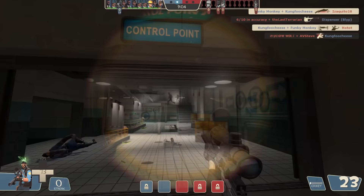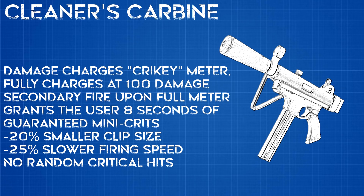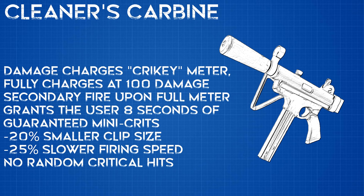Like its counterpart in the same set, the Hitman's Heatmaker, the Cleaner's Carbine has a meter. This one charges with damage instead of kills and assists, though. Once 100 points of damage are dealt, you can right-click to grant yourself guaranteed mini-crits on all weapons for 8 seconds. In exchange for this, you have a 20% smaller clip — 20 bolts instead of 25 — a 25% slower firing speed, and no random crits.